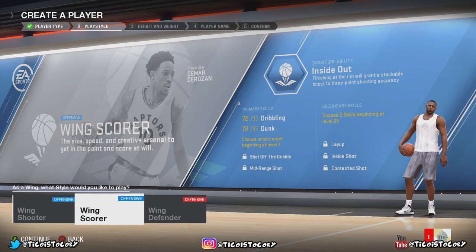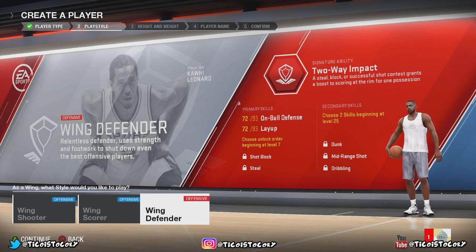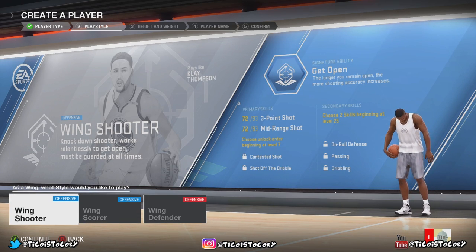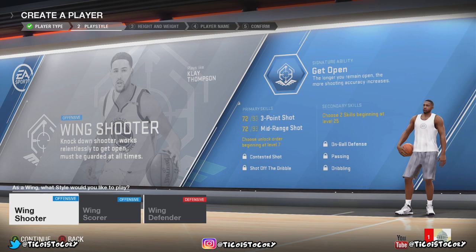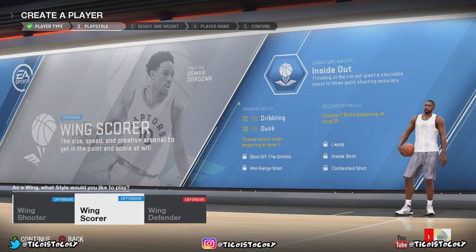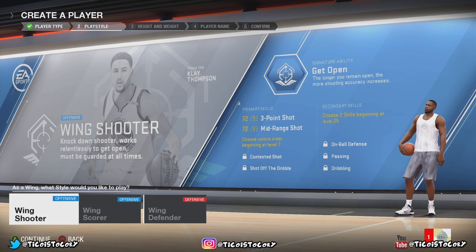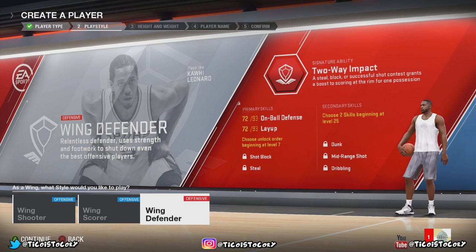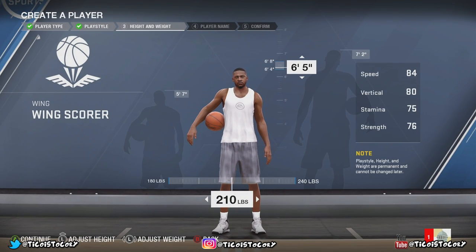93 dunk, 93 dribble — and all these capabilities are locked at level seven and then unlock. The secondary skills unlock at level 25. I think we should be good with that. I'm going to go ahead and go with the wing scorer — I'm just indecisive right here because when you choose, you can't really go back. You've got to stick with it. So based on the consistency of what I play at EA, I'm going with the wing scorer.